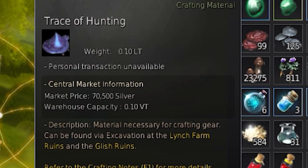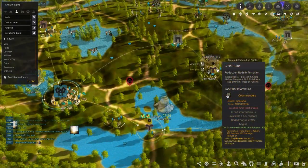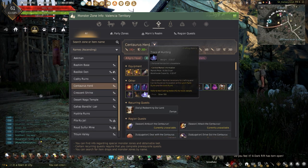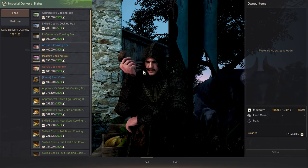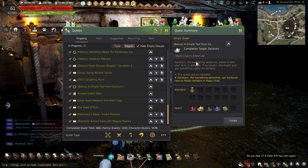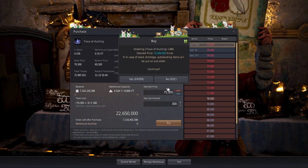Next on the list is the Trace of Hunting. These are a little harder to get, needing to send workers to the Lynch Farm Runes node or the Glish Runes node. Heading out to Mushrooms and Centaurs has a small chance. You can also get them from Lucario Sacks when completing Lucario, Alchemy Delivery Gift Boxes, and by completing the Dalishins Bonus Alchemy Quest that can randomly pop when performing alchemy. These are a little harder to get off the Central Market, which can slow down how many can be bought.